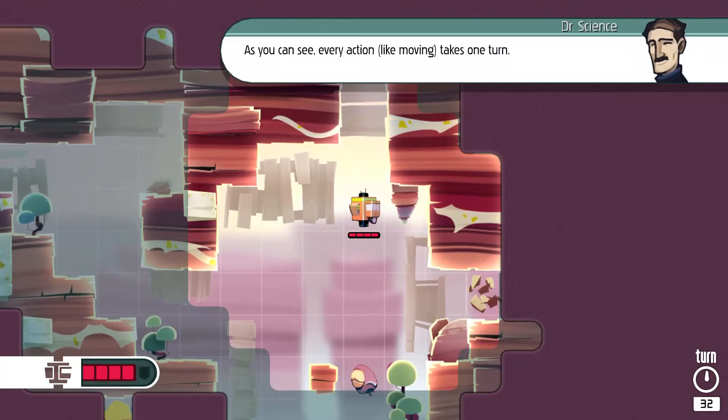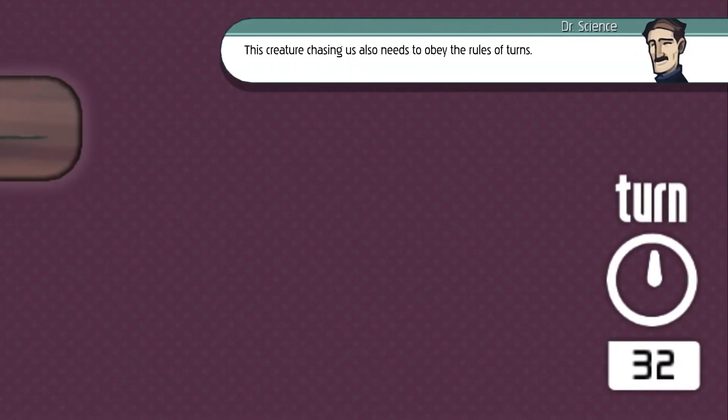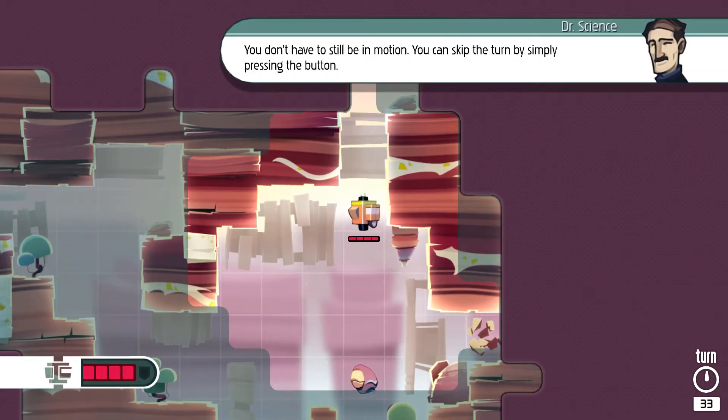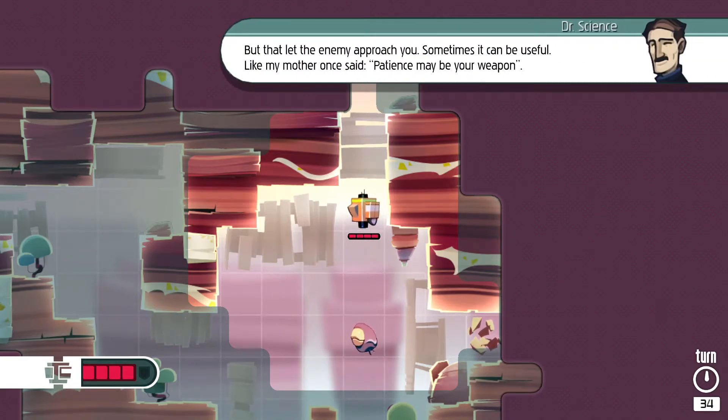As you can see, every action, like moving, takes one turn. The creature who's chasing us also needs to obey the rules of turns. You don't have to still be in motion — you can skip the turn by simply pressing the button. But that will let the enemy approach you. Sometimes it can be useful. Like my mother once said, patience may be your weapon.